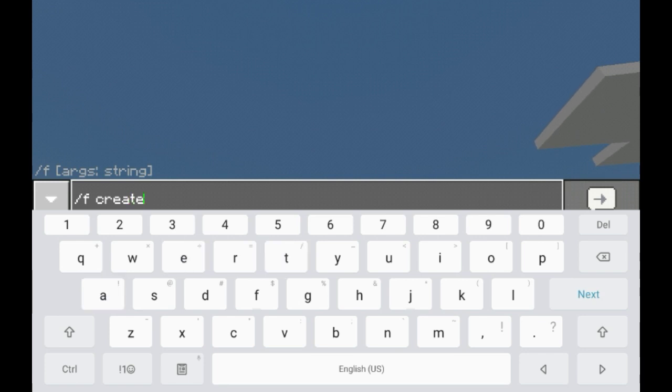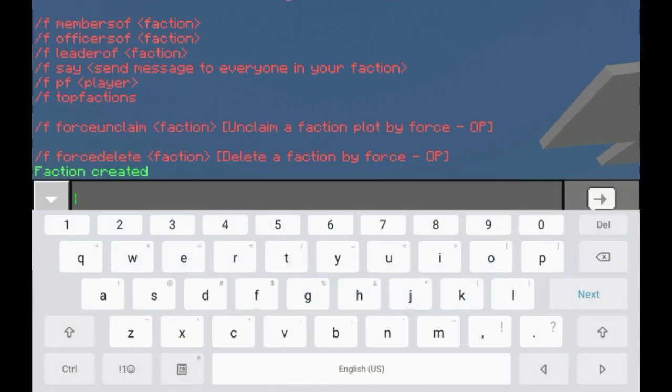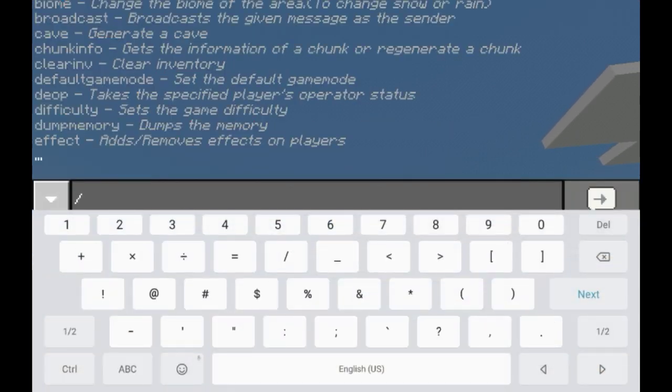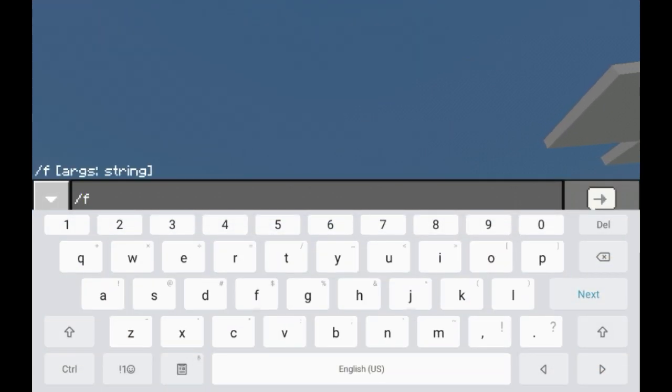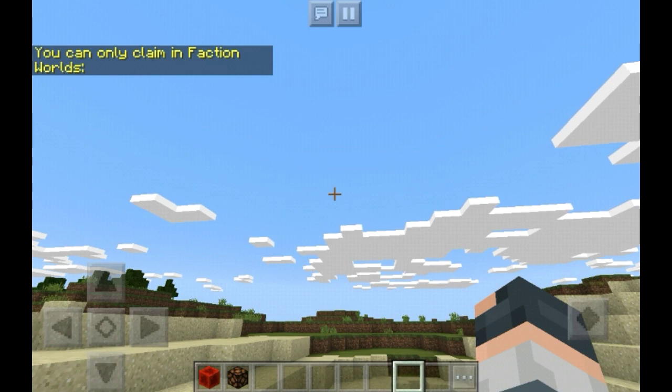You do f create — oh, did it create? Yep, it created. Now you can do f claim. Let me see what happens — I don't have the power for it. I just got this plugin, but I got it.